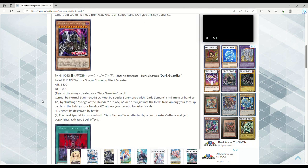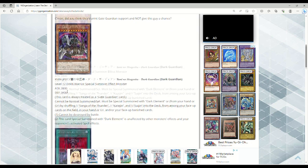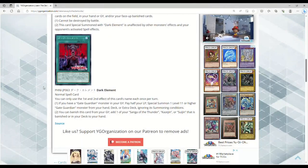So it gives you access to the fusions and also gives you access to Dark Guardian. You can banish Dark Element from your grave to add one of your Sanga of the Thunder, Kazejin, or Suijin that's banished or in your deck to your hand. I don't think we have a card that actually adds all three to hand — that would actually be really nice. Hopefully there's more support down the line besides just these two cards in Phantom Nightmare.